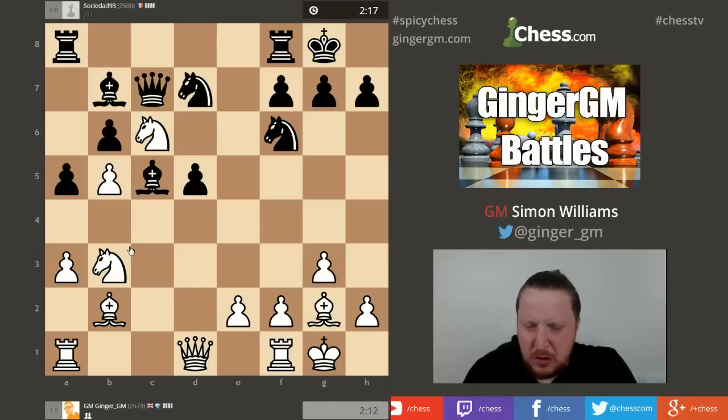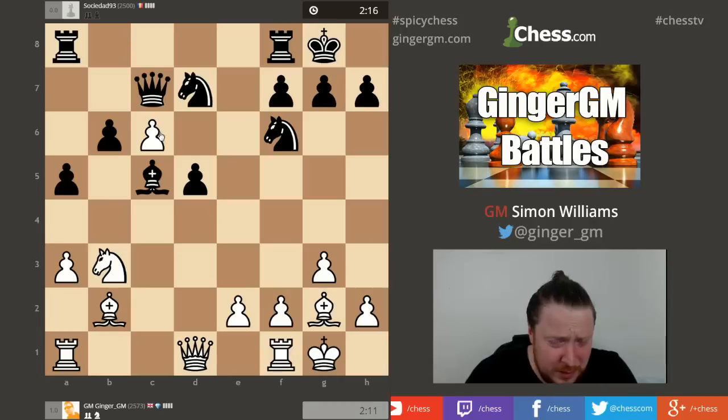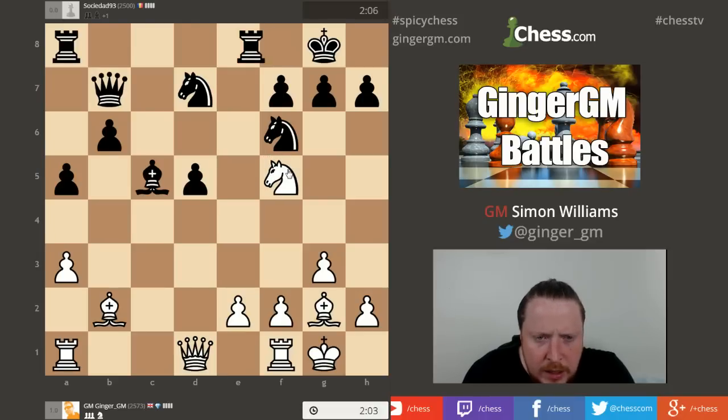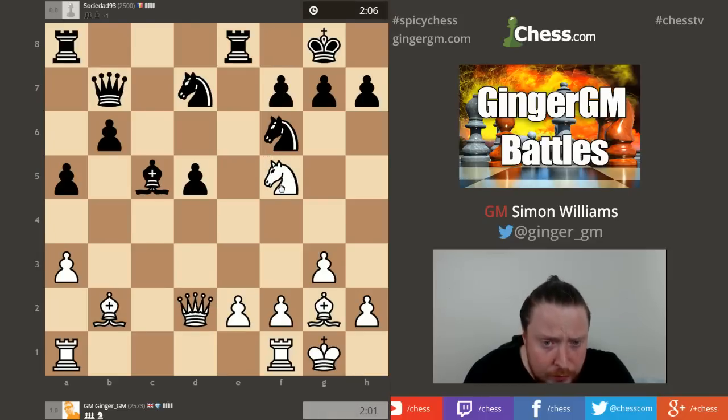Now I'm a pawn down, but my Bishop on G2 is a very good piece so I think it's clear compensation. His pawn on D5 is weak and I have some attacking chances. Let's go for Knight F5. It was Kasparov who said a knight on F5 is worth a pawn. Here with the Queen coming over and my Bishop on B2, the storm is brewing. If you can't kick this Knight away, Kasparov said - he wasn't the first person but he made the point - it's worth a pawn.